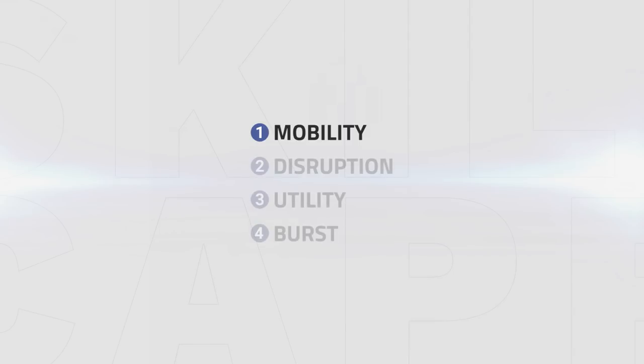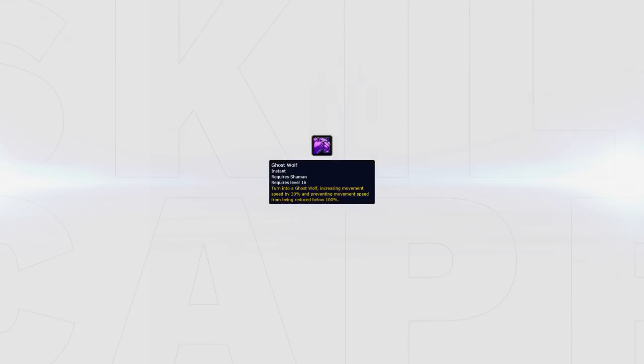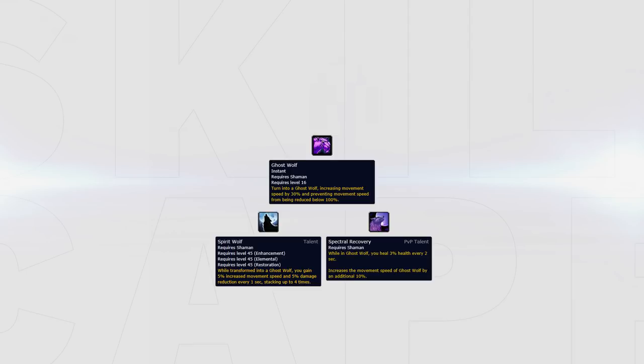First up let's talk about mobility. Elemental Shamans in general are strong because of their ability to kite melee in Arena, primarily due to their ability Ghost Wolf. Whilst in Ghost Wolf you gain 30% movement speed and are unable to be slowed. This can also be paired with the talent Spirit Wolf and Spectral Recovery when facing double melee to increase its effectiveness, though it should only be taken versus certain double melee matchups.